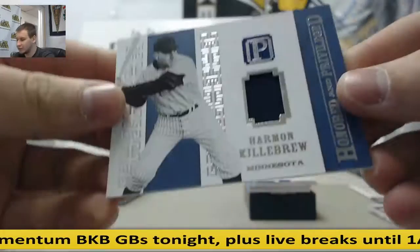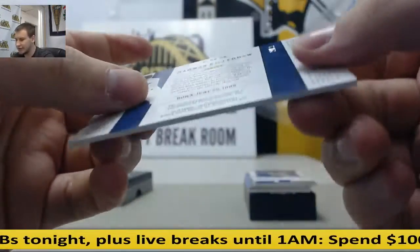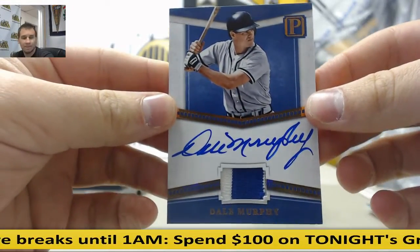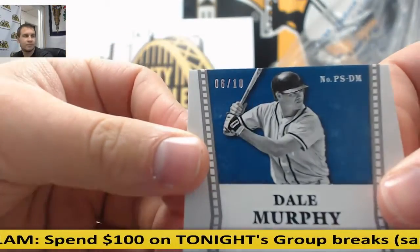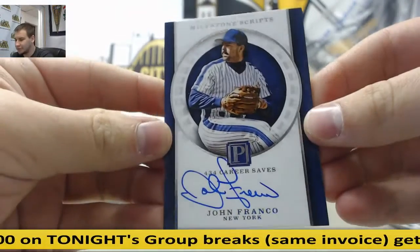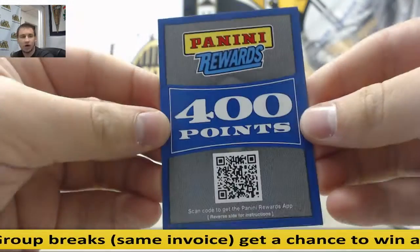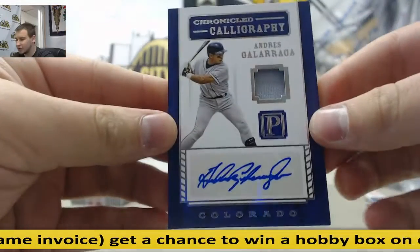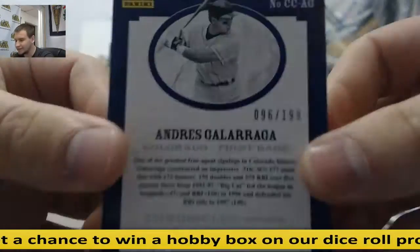Next up, Harmon Killebrew — honored and privilege — jersey relic to 99. Patch auto, Dale Murphy, on card, and that's 6 of 10. Autograph, John Franco, Milestone Scripts, 10/99. A 400 points card, Panini rewards. And to end it off, Andres Galarraga, chronicled calligraphy, jersey auto, and that is 96 of 199.